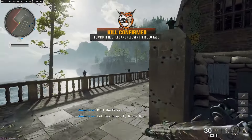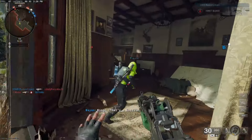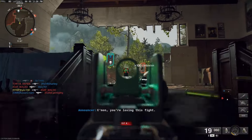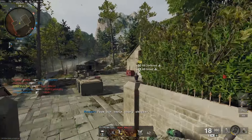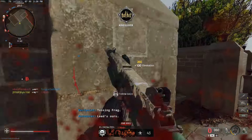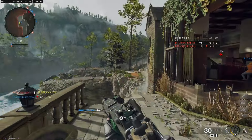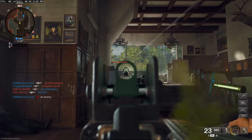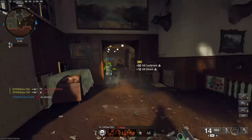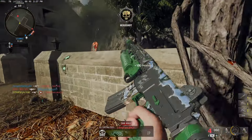Welcome into game number one. We are playing Kill Confirmed here on the map Payback, hopefully we can do well. This looks like the safe house from the campaign. I wonder what happens in the campaign that makes it so that this place ends up looking like this — and that all those guys die.